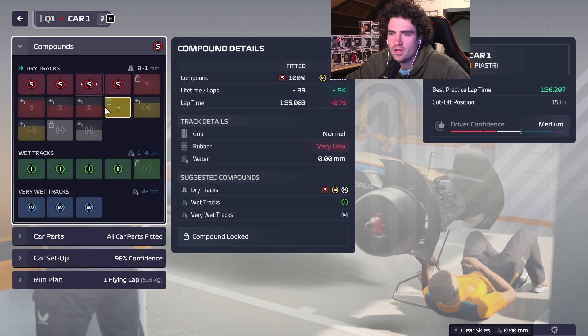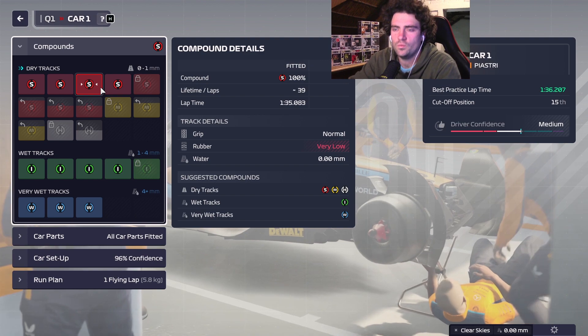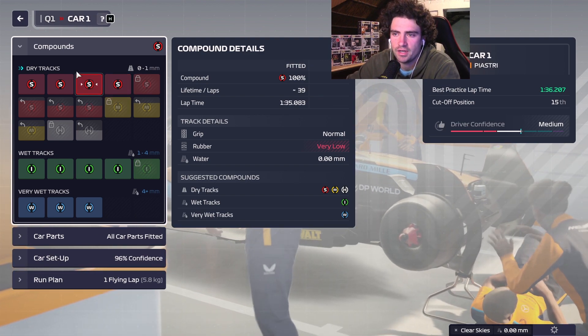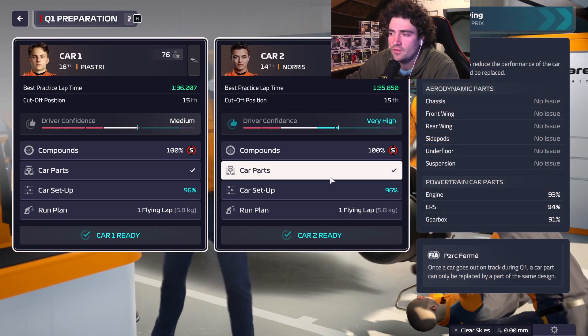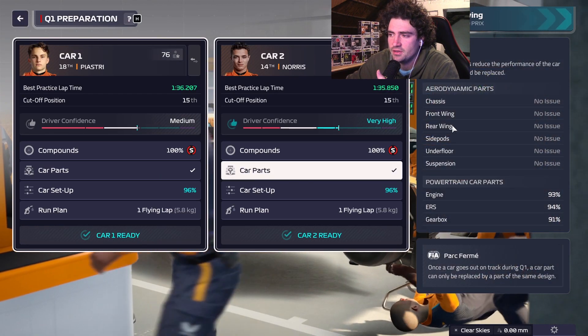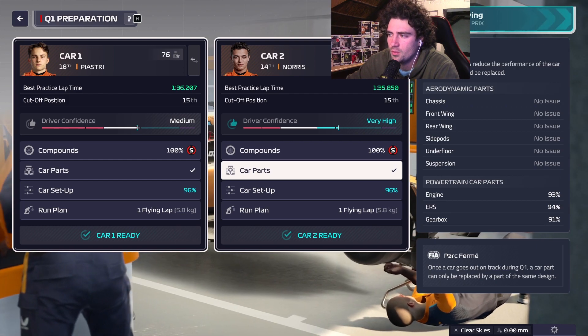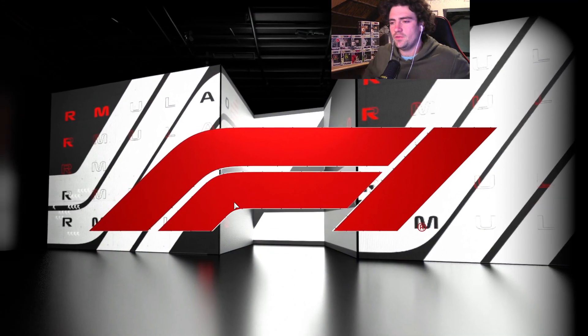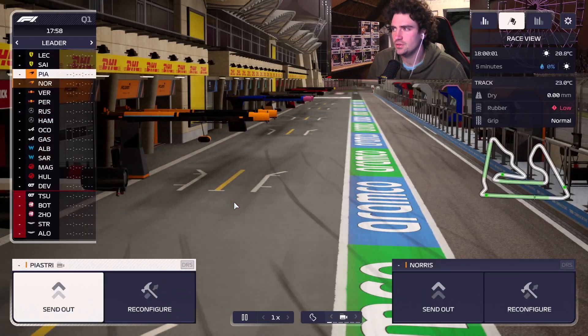Here we go — it's qualifying. I basically want one set of mediums and two sets of softs for the race. We're probably not going to make it into Q2, so managing the amount of tires we have probably isn't going to be a problem. But let's go for it — let's see where we finish. Hopefully we can get Lando into Q2.